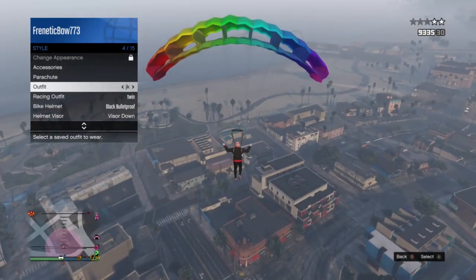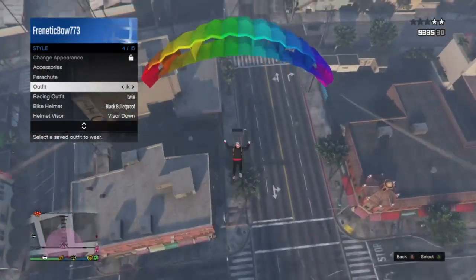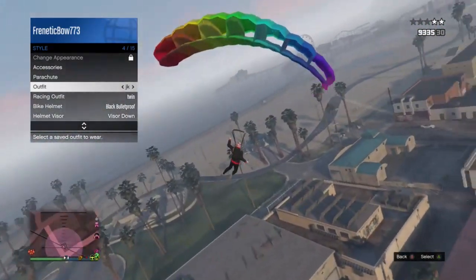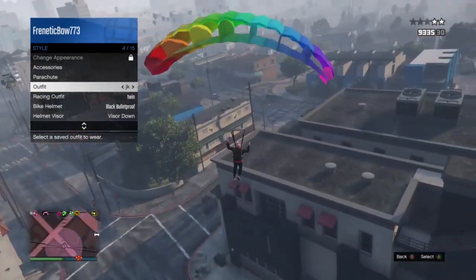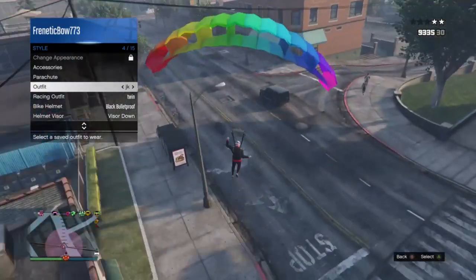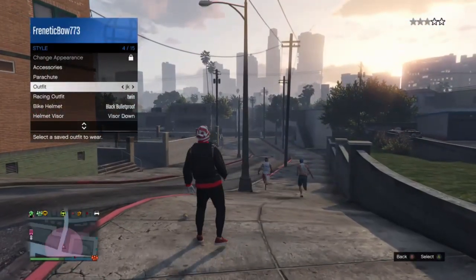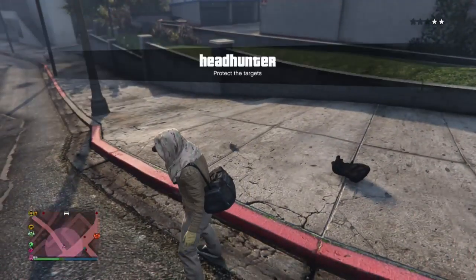Then you're gonna wanna hover over the outfit that you want the duffel bag on. Once you hover over that, you're gonna land. As you land, you want to wait for your parachute to act like it's about to fall off. Because when it gets big — like right now — you're gonna tap on your character right then, and the duffel bag goes on.